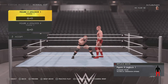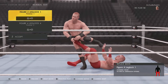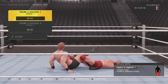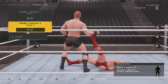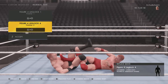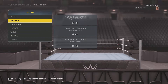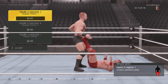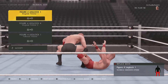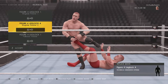Finishers inside the ring: you got the Figure Four Leg Lock — this is the first one, the fast animation. Then you got the Figure Four Leg Lock on the ground. Ringside, same thing in front of the opponent: Figure Four Leg Lock. Then you got the Figure Four Leg Lock while the opponent is on the floor already.